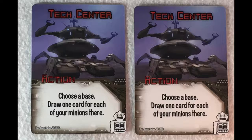There are exactly two cards that are actions, and the action is the tech center. The way it works: choose a base and draw one card for each of your minions there. That works really nicely for the robots because they're likely to have a lot of small minions on the base.